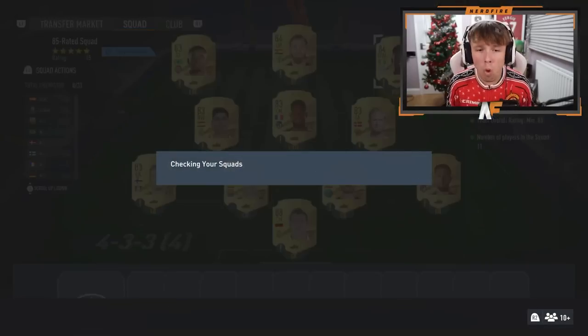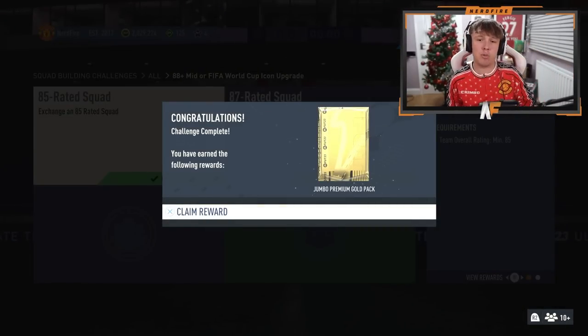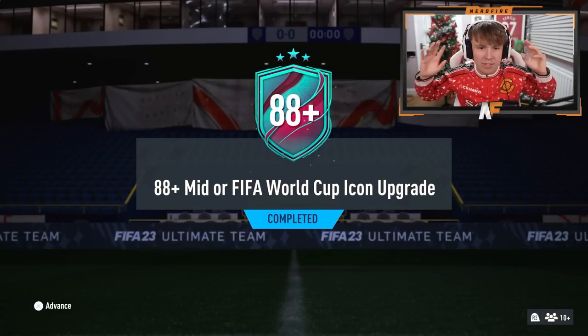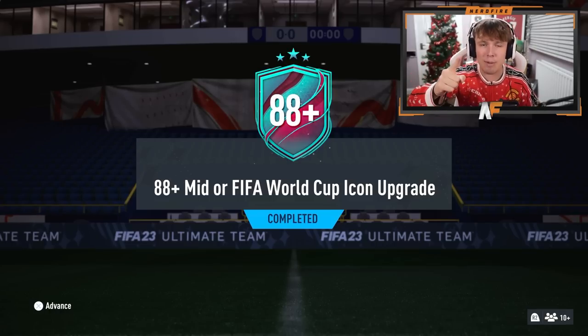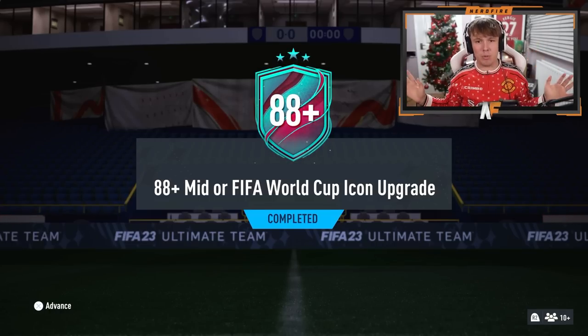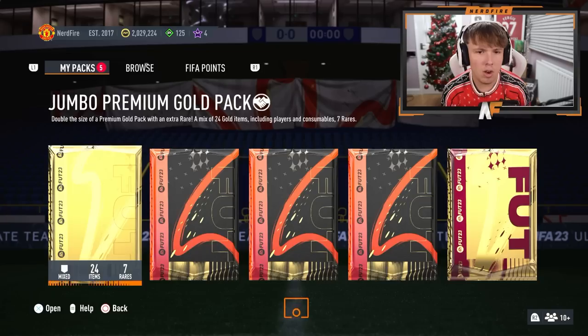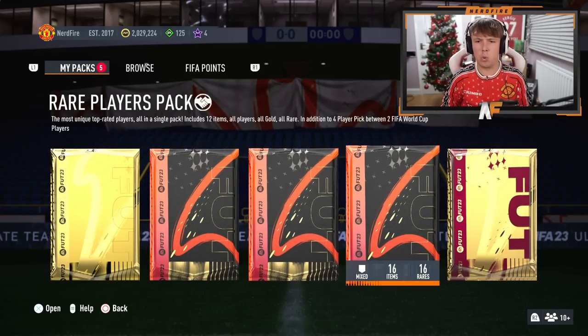EA have just released an 88 plus mid or woke up icon pack. It requires an 85-rated squad with 87 no Team of the Week — not bad value if you ask me. We've completed the 88 plus mid or FIFA woke up icon upgrade and we're going to stat reveal it from right to left. See who we get — fingers crossed it's someone good. We've also got some packs to open from the SBC.